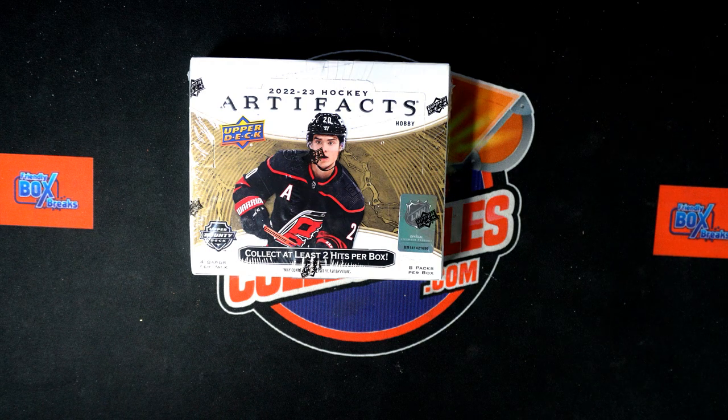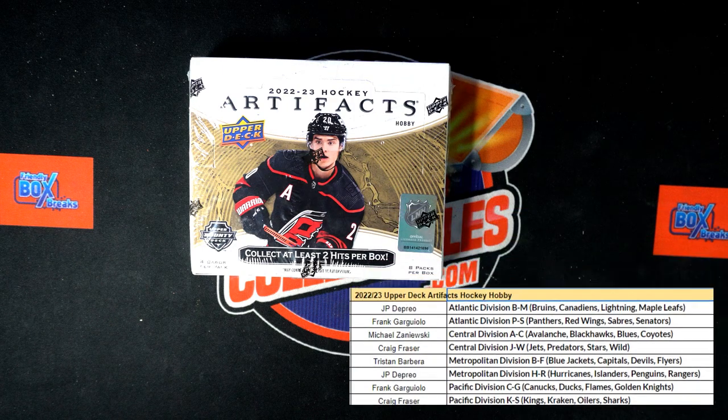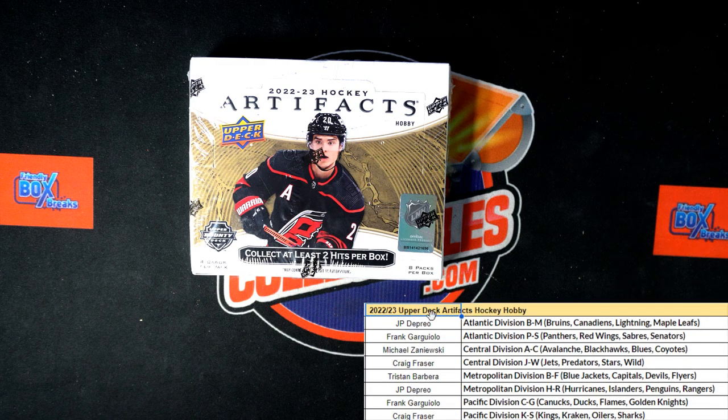It's Artifacts Hockey and we are just over here looking for treasure, going to see what we can find in the box break. Everybody selected their teams — you can see the teams that have been selected right there, also the ID right there, 332.